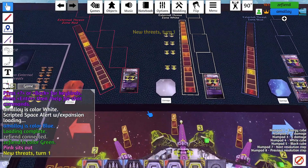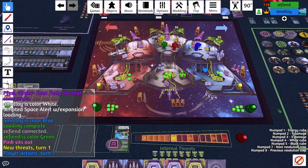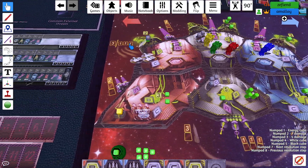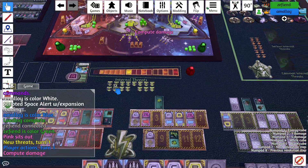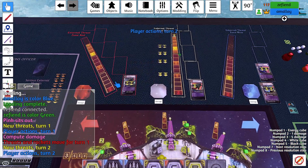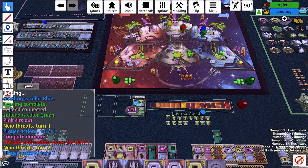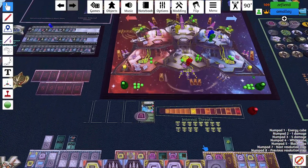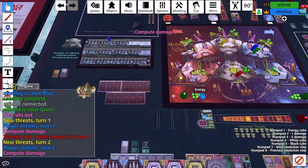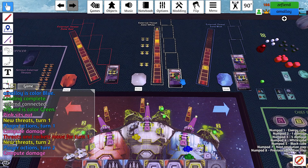New threats on one — nothing. Actions one: I moved blue, red shielded up, I got the white zone, yellow got the computer, I moved blue. No damage. Threats move — no. New threats two: polarized frigate is in the white zone. Actions two: I grabbed battle bots just in case. Red goes downstairs, and I guess they did end up being useful. Yellow pressed A, firing the white zone laser. I'm waiting.